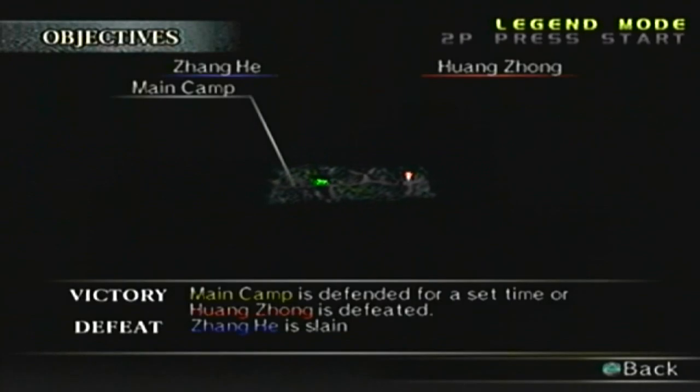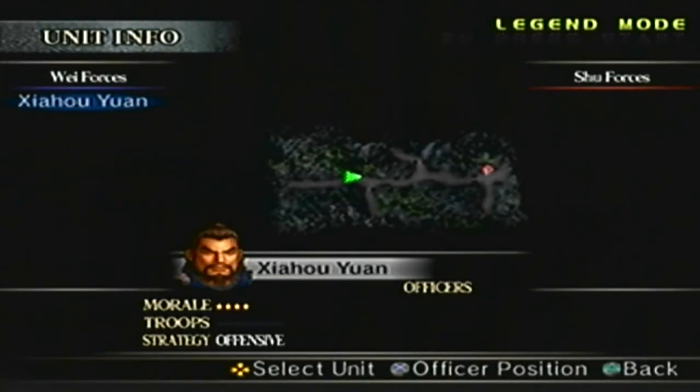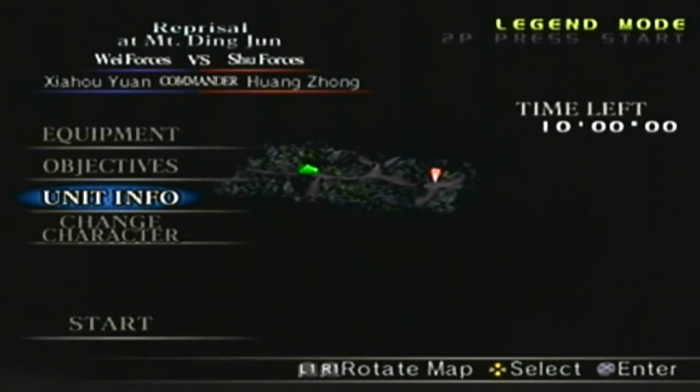The objectives: all I have to do is either defend the main camp for a set period of time, or defeat Wang Zhang to win. If I die, or if Zhang He gets killed, we lose. Also, if you actually run out of time here, we win. For the Wei forces, you have Xia Hou Yuan, which is me. For the Shu forces, there is nobody here when it comes to enemy generals, but there will be soon enough. Anyways, let's do it.